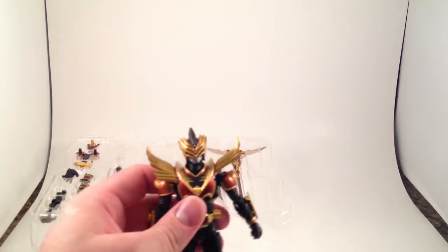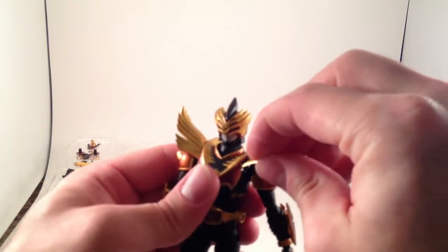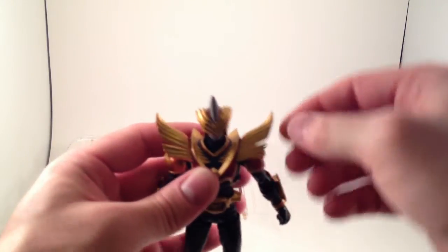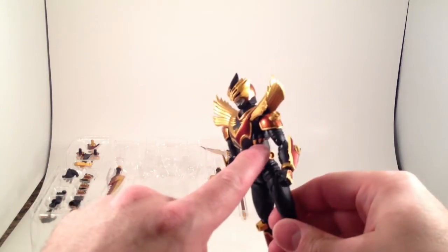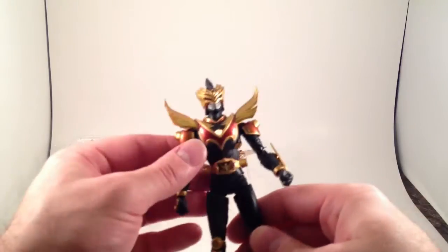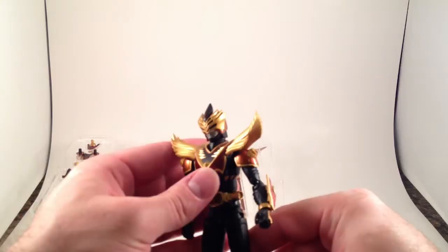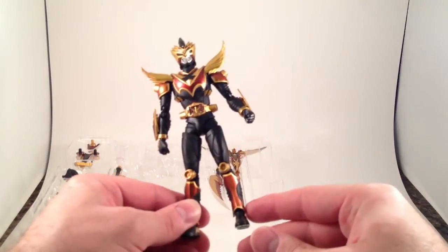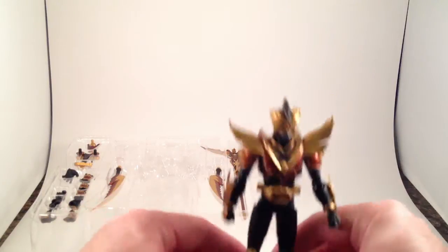You can pop that shoulder piece right out — it's just a teeny little ball joint, so you pop it back in. I like the claws — probably claws because he's a bird. I like the head; I think it's a cool design. He's got a card deck on him.